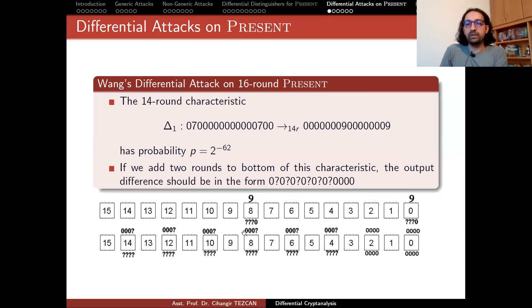If you apply the permutation layer — this was only the S-box layer — these question marks will go to other places. When you perform one more round of encryption, the S-box outputs will be like this. Of course there will be a permutation layer again, but in terms of cryptanalysis, that permutation layer does not provide any more security. The attacking person can always reverse this permutation layer, so we don't care about that part.